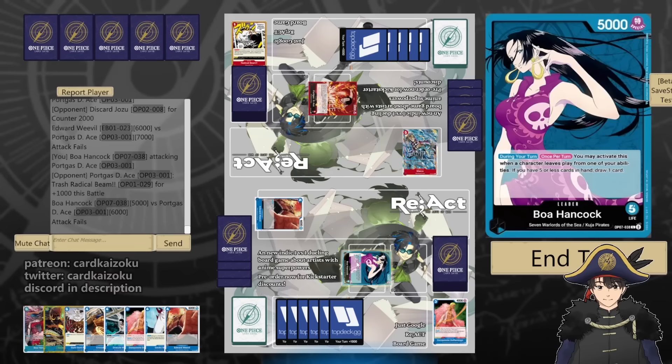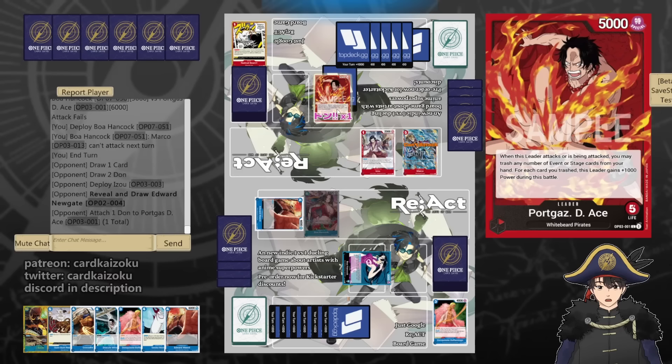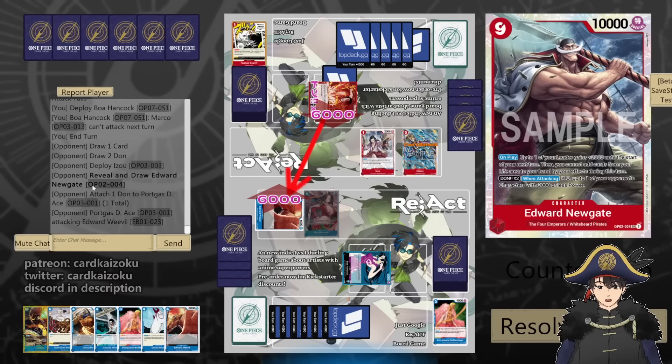Say Boa — Marco can't attack. Right, because the images I'm using are all fan-translated cards compiled by somebody. Izo picks up a 9-Beard and 6k at Weevil. We'll counter for 2.